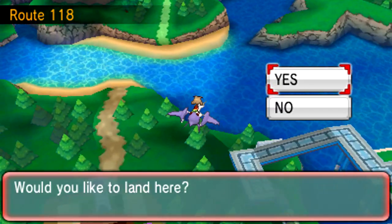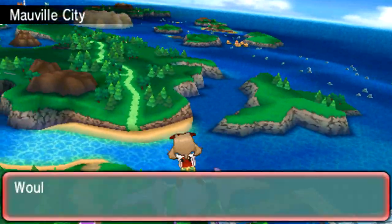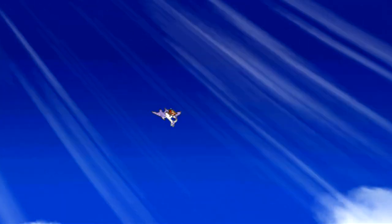You're gonna need the Rain Badge, basically. And I mean, that's really easy to do. So after you do that, you can fly here and talk to Watson and all that good stuff.